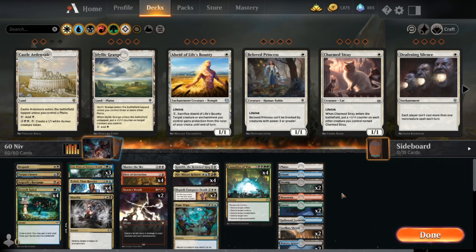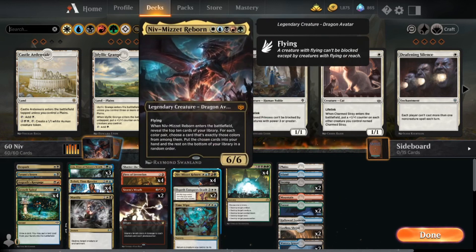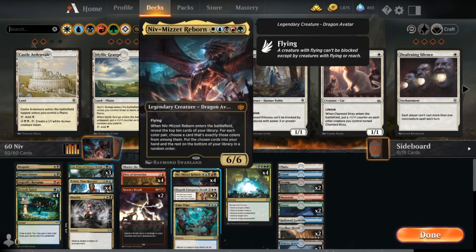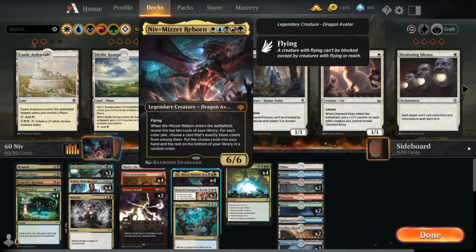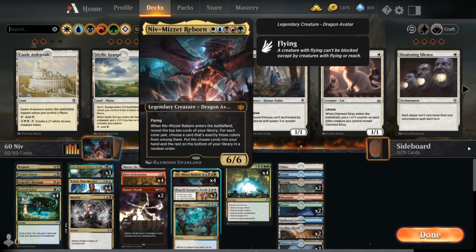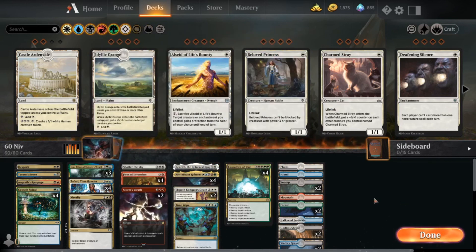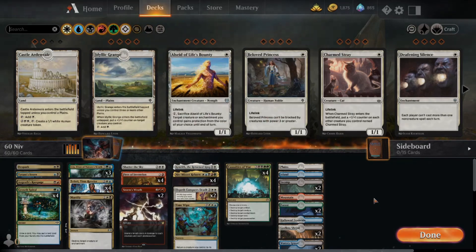I just love Niv-Mizzet Reborn — I think that art is just fucking awesome. Just having to play all five colors is something I don't really do that often because mana is a nightmare, but it is what it is. Hopefully you enjoyed it, and you can go out and play this deck and let me know how it feels and if it's fun. Thanks for watching.